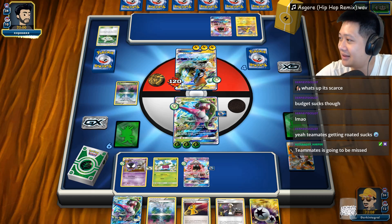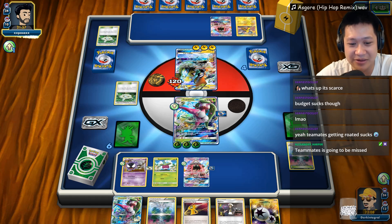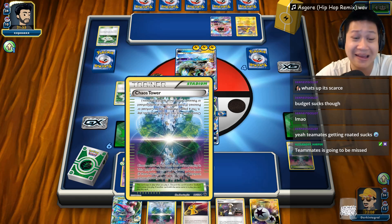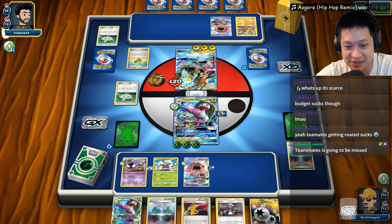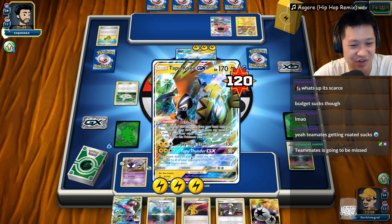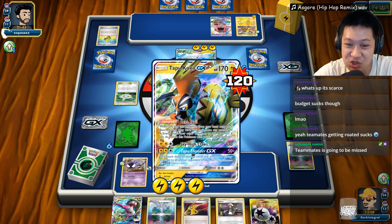Teammates going to be Miss Alexander Harper here — it's definitely when you're playing a lower deck. And look at that — you discarded my stadium away. I have four stadiums, I mean, I'm meant to contest the stadium. I also have a Choice Band, I have a Field Blower for this and Guzma. If he does something fishy I'll be able to get rid of it. His GX attack is not strong enough to get me.